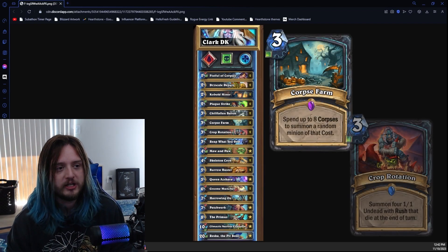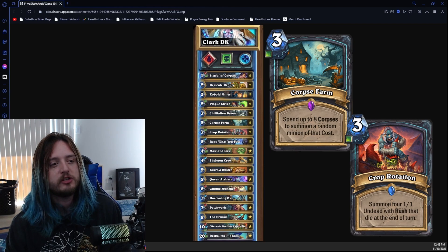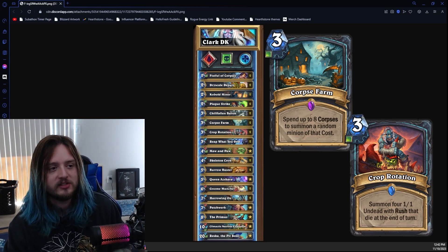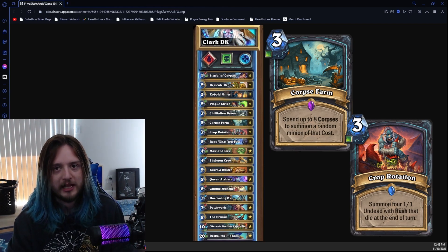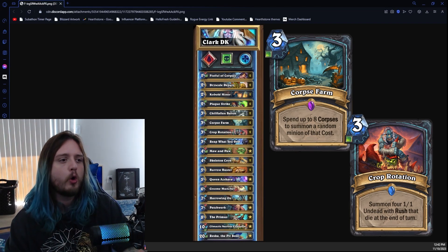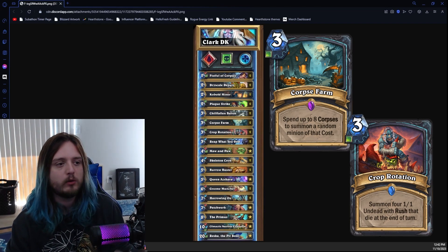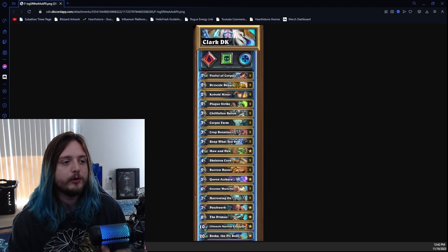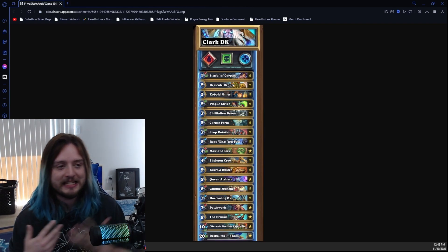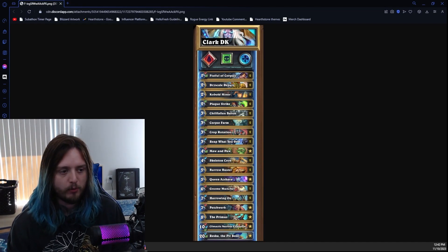The reason I settled on this list is because cards like Corpse Farm and Crop Rotation are absolutely perfect for this archetype. Crop Rotation gives you four 1/1 undead that die at the end of the turn — think of it like three hero powers except they have rush instead of charge. Corpse Farm lets you spend up to eight corpses to summon a minion equal to the amount of corpses spent. So now we have a really good reason to both spend and gain corpses, giving Climactic Necrotic Explosion a lot more support.